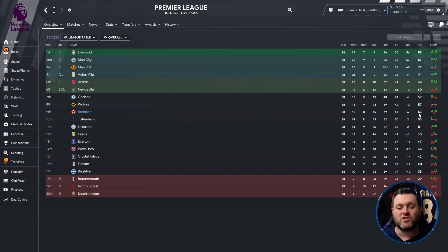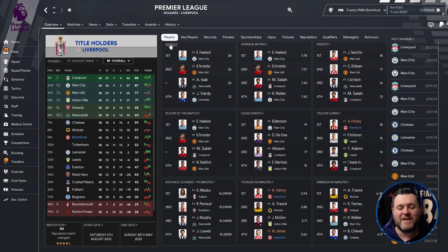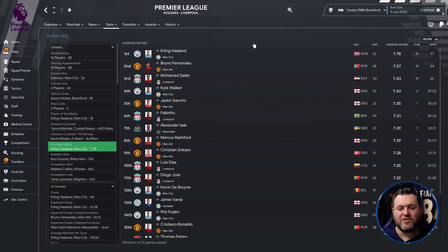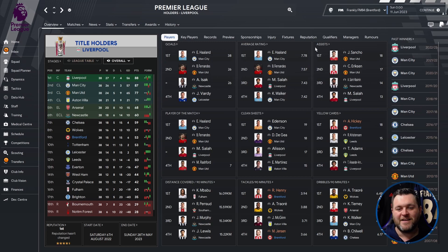They finished 15 points behind Arsenal who finished in 5th, and even further behind — 18 points behind Aston Villa, who managed to get into the Champions League by finishing 4th. Looking at the league profile, they don't feature too heavily in the stats categories, but Ivan Toni got 18 goals, Mbwemo got 16, and in terms of average ratings they didn't have a single player inside the top 20.